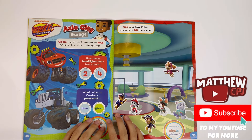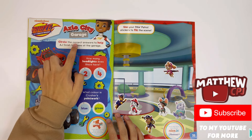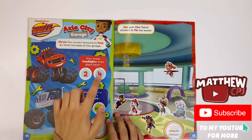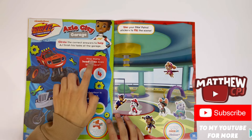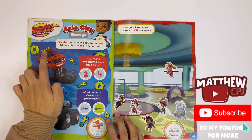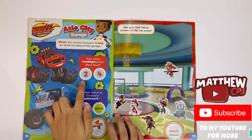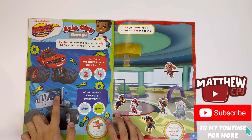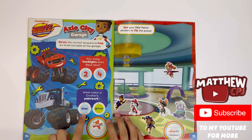And the last one is Blaze and the Monster Machines — Axel City Garage. Circle the correct answers to help AJ finish his tasks at the garage. How many headlights does Blaze have? He has four headlights. What colour is Crush's paintwork — blue or green? It's blue.